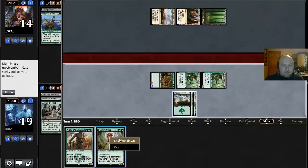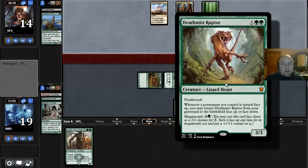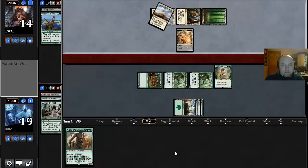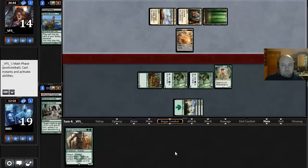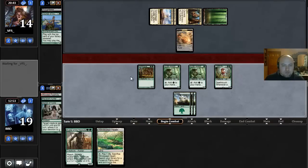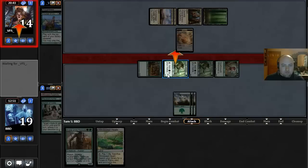Now I'm just going to jam. We'll cast it face up — although there is merit to face-downing it. Here I think we just want to face it up. Our opponent is just playing a Morph, so probably Den Protector would be a reasonable guess. Let's see what we draw. Nothing. Well, I'm just going to send everything, and our opponent can eat an Elvish Mystic if they want, but take 7 — I'm okay with that.